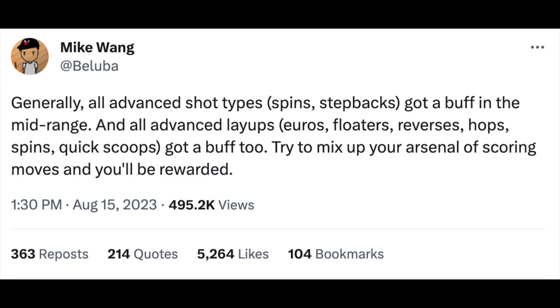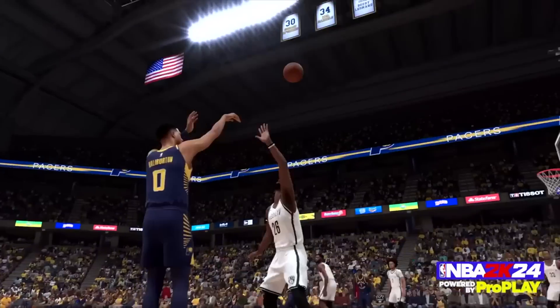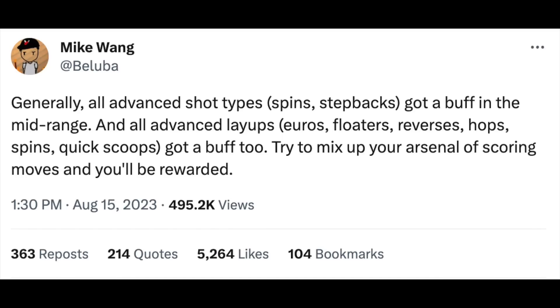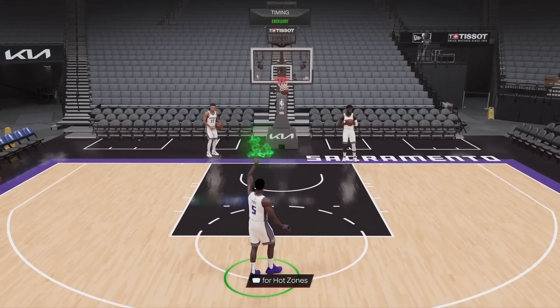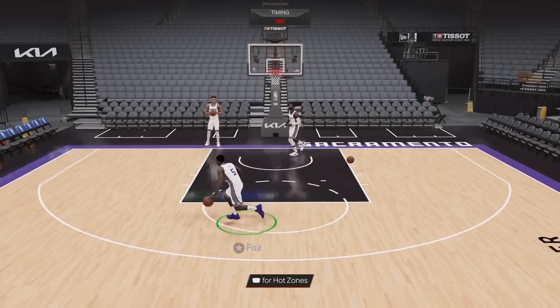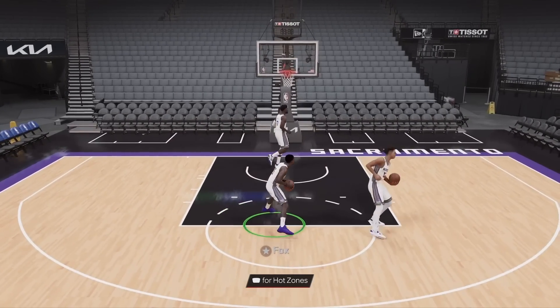Generally, all advanced shot types — spins, step backs — got a buff in the mid-range, and all advanced layups, euros, floaters, and reverses got a buff too. Try to mix up your arsenal with scoring moves and you'll be rewarded. This is great news because 2K has moves in the game that are absolutely useless, and this gives us a reason to try new things. For those making Michael Jordan or Jason Tatum-style videos, you can now actually do creative shots and be rewarded.